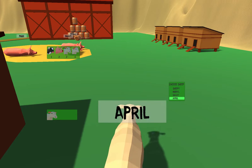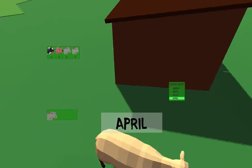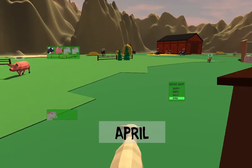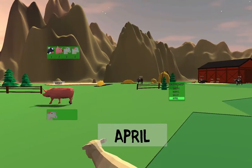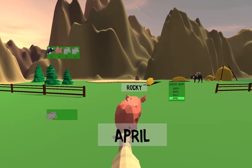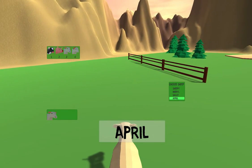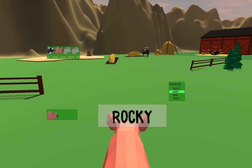So I can do this, and then I'm April. The trick is you have to kill animals without being noticed. Rocky is pretty unsuspecting — I'm gonna get Rocky. Hey Rocky, what are you doing? Rocky died. I killed Rocky. So I'm gonna take Rocky's shape, and now I'm Rocky.